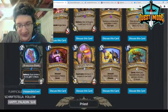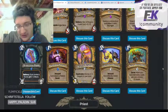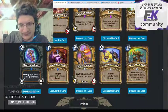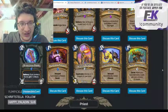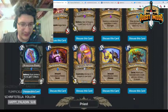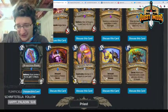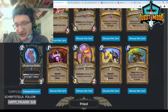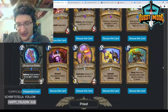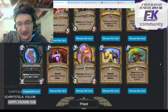Lifeforged Blessing — two mana, twin spell, give a friendly minion Lifesteal. Lifesteal is a reasonable effect, but I don't think there's anything you really want to give it to. You could argue giving it to a Molten Giant after a Sac'ing it, but if you're doing that you're usually already winning. Paladin isn't a class that really needs healing in this way. I don't think this card is good enough.